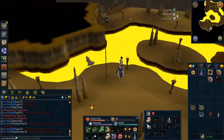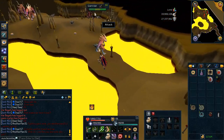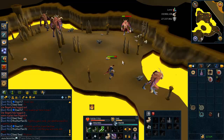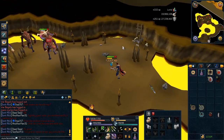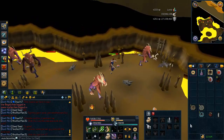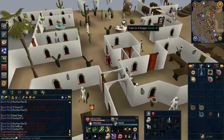Next is the Lesser Demons — this place was the place to be back in free-to-play. Before the Evolution of Combat I remember camping here, training my magic to around 55 just using Firebolt on these things. But now they're weak to range so you want to range them. This is the best place to kill them. If you're free-to-play, you could follow the guide up to this point — everything except for the Green Dragons, the Banshees, and the Pyra Fiends has been free-to-play.